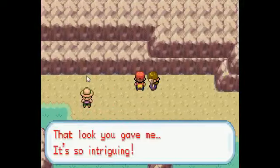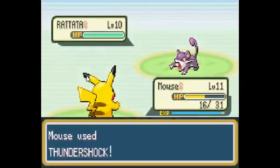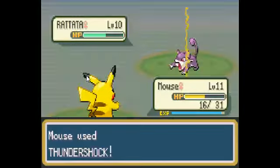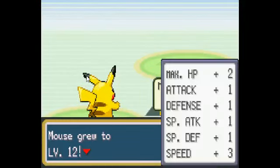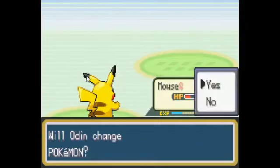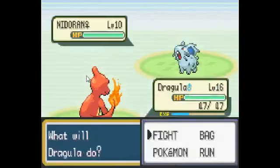Harden on the first one. Let's try and stay away from sexual innuendos — okay, I will try. Kill it, Mouse! Mouse grew to level 12. I need to change — Dragula. Ember the shit out of these guys. Here we go — got another bug Pokemon trainer.